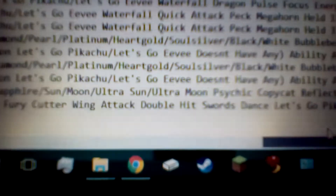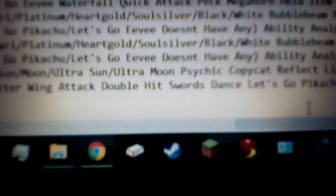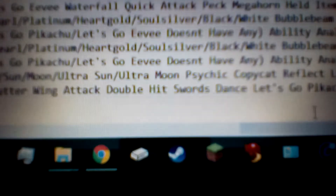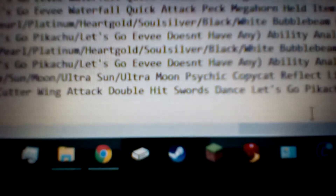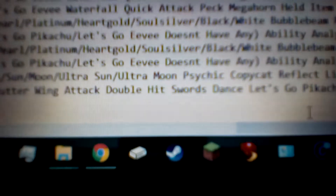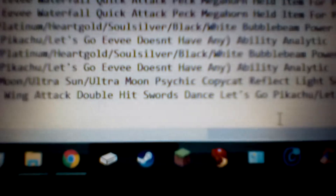And then for Diamond, Pearl, Platinum, HeartGold, SoulSilver, Black, White, Black 2, White 2, XY, Omega Ruby, Alpha Sapphire, Sun, Moon, Ultra Sun, and Ultra Moon — the only thing different here is instead of Pursuit, you actually want Double Hit. Double Hit is a 35 power, 90 accuracy, physical Normal type move. It's pretty good because you can set up and break those Sturdy abilities or Focus Sash users that let them live on one health — you can avoid that if it hits multiple times, so it's very nice.